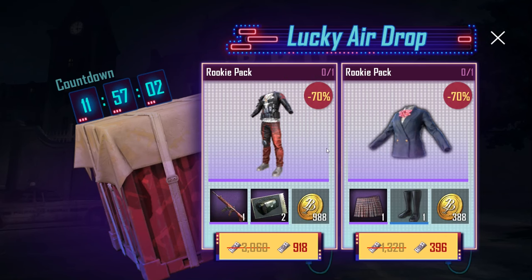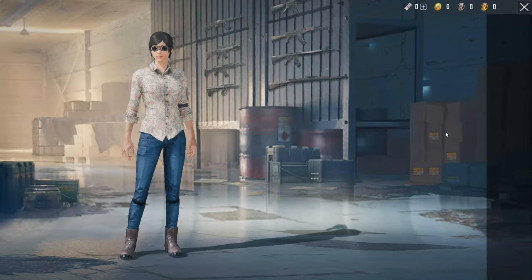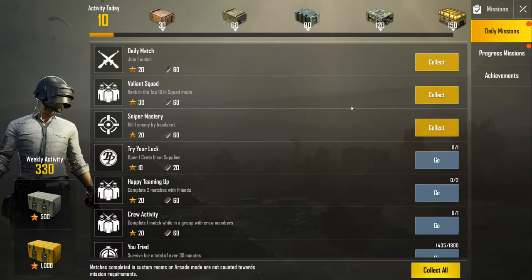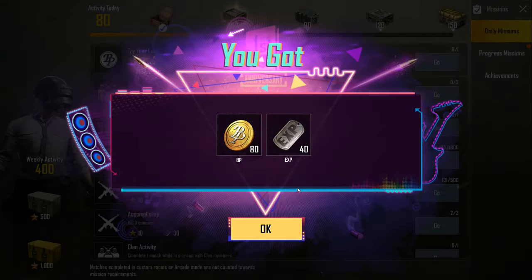I've been collecting coins — I have 5,000 — and you can use them to buy crates like the Soldier Crate, though they get more expensive each time. Everything you buy is purely cosmetic; there's no pay-to-win. You also have daily quests such as ranking top 10 with a squad, getting a headshot kill, or joining one match — completing them rewards you with extra chests.